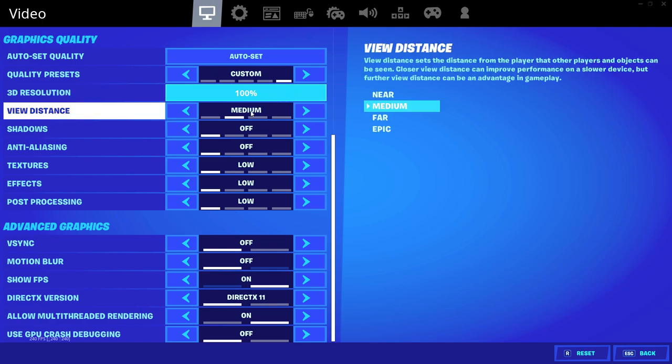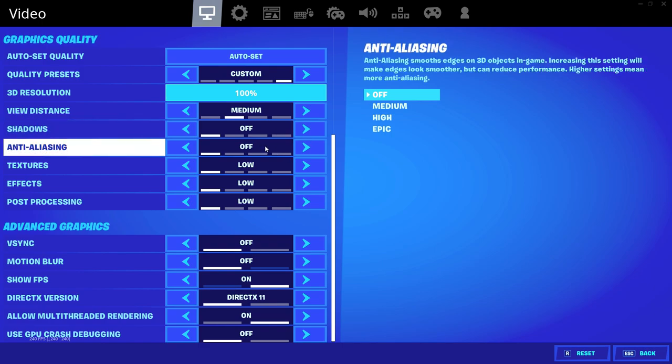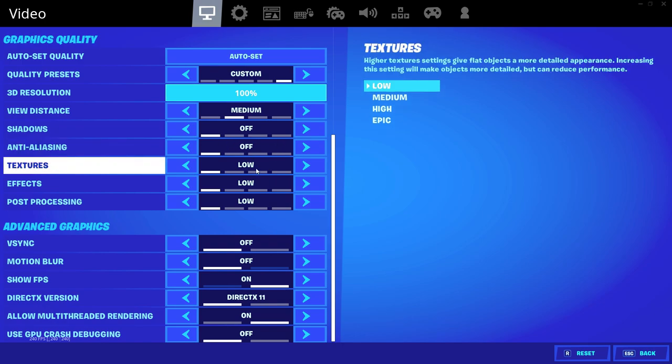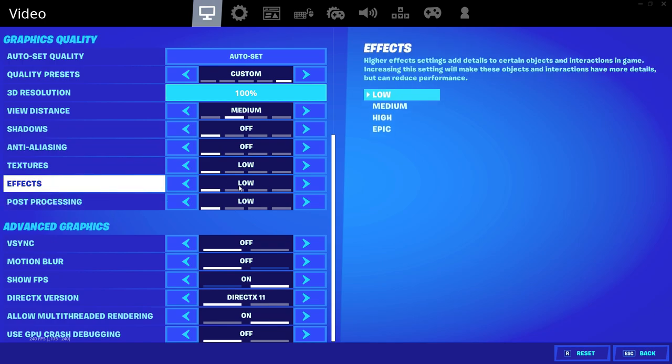My view distance I have on medium right now, but I almost always have it on epic — I just changed this yesterday. My shadows I have off. Anti-aliasing off. I'm not going to go into technical details and explain all these settings — I'm just showing you my settings. If you don't know what something means, just look it up or ask me in the comments and I'll answer. Textures on low — I've played around with this, used medium and high, but I mostly keep them all on low. Shadows always off. Effects low. Post-processing low.